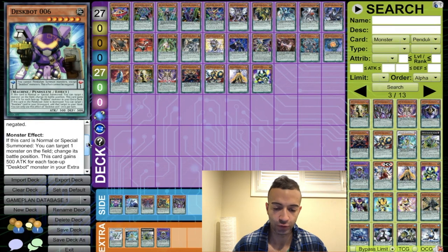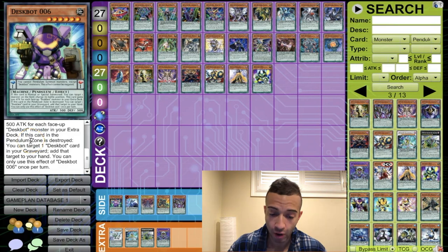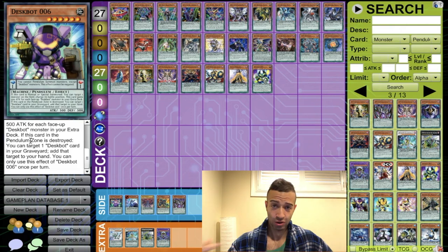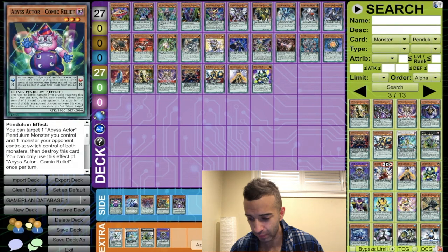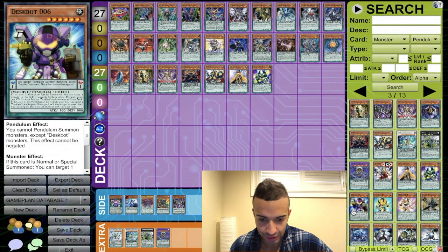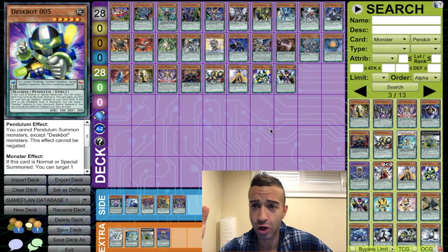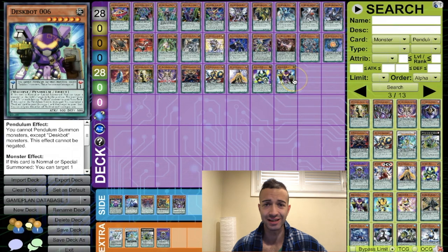Despot 6 — if this card in the pendulum zone is destroyed, target a Despot card in your grave and add it to your hand. Another plus one. Don't forget how many cards destroy cards in the scales — we've got Electrum, Sky Iris, Terraforming to get the Iris — a whole bunch of ways to destroy cards in scales to get pluses. Definitely adding Despot 6 to pair with Despot 5.